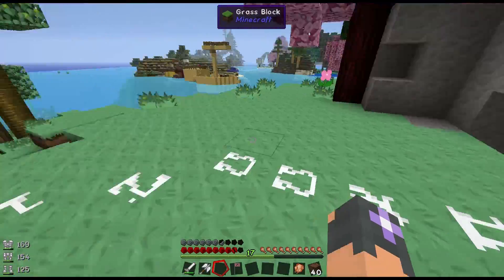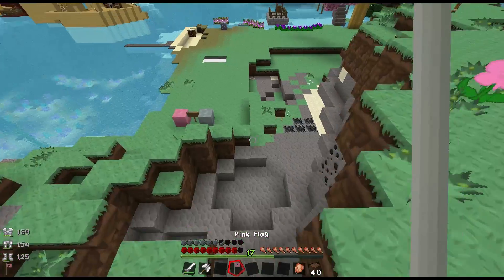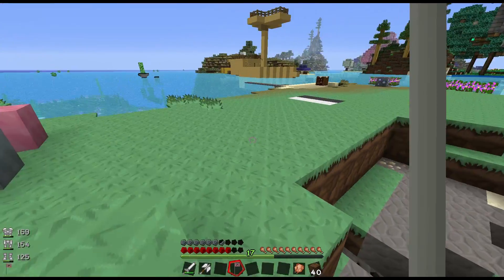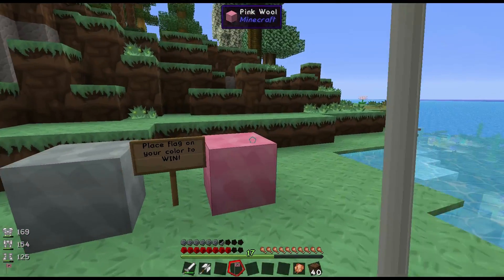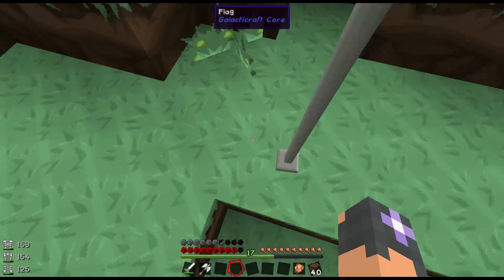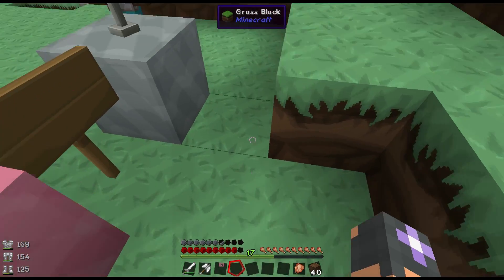I just threw it in the ritual circle! Sucka. What? I'm out. Come back here. I dropped your flag in the ritual circle. I'm going to get you. You're not. I'm going to put my flag in. And I come in at the end. Woo!